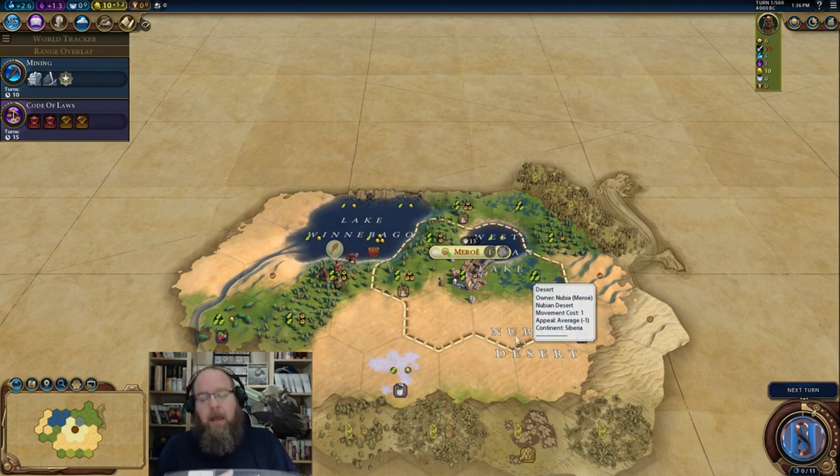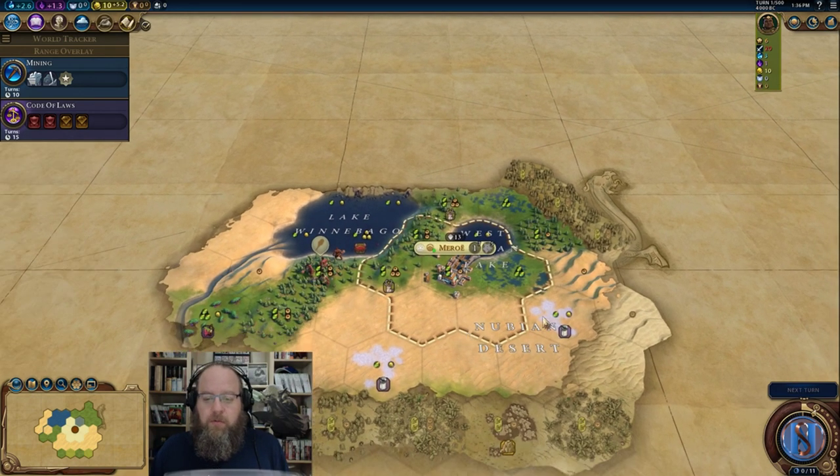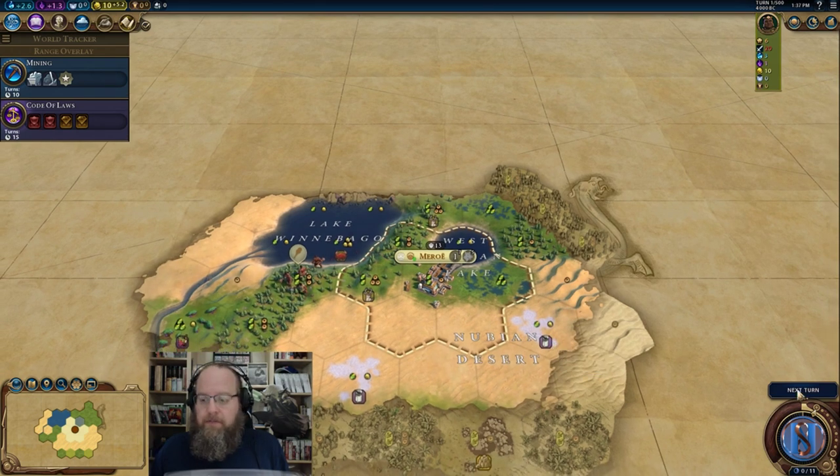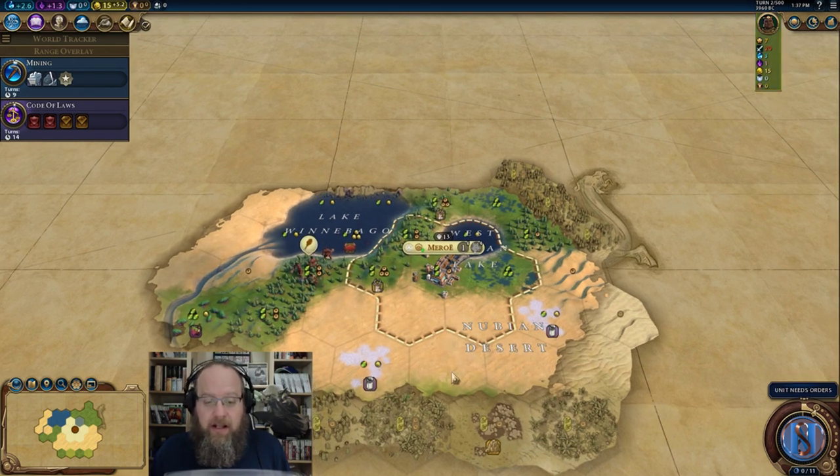Tribal villages — we're going to want to find tribal villages because that gives us a chance to find one of them and gives us a governor promotion. And then finally, we're going to want to meet city-states, because we need to send them envoys to have a chance to meet the others. So going scout scout is definitely the way to go. Let's go ahead and hit next turn. I'm excited to get into this.